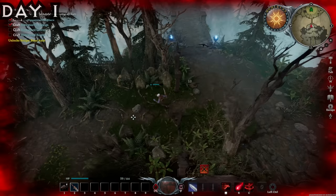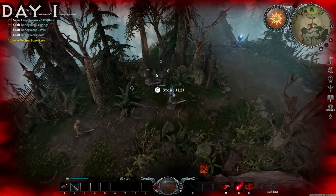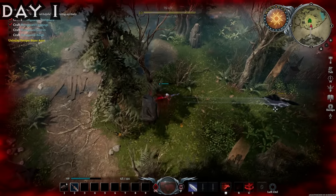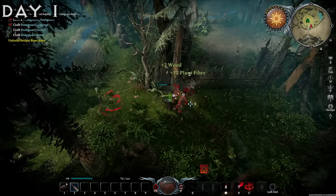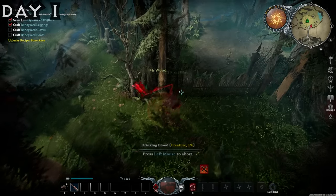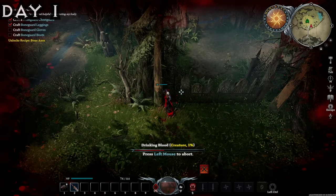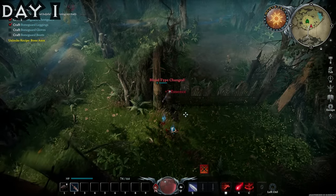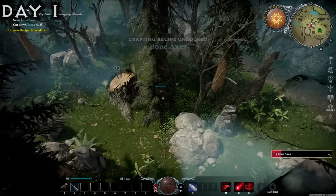Once I entered into the main world, I decided to start hacking and slashing and taking out some more skeletons. I still had to craft myself a couple of extra things. Before that, I needed some rugged hide, which thankfully you can find on the backs of wolves located throughout the Fairbane Woods. I got to work on harvesting them and sucking their blood dry.